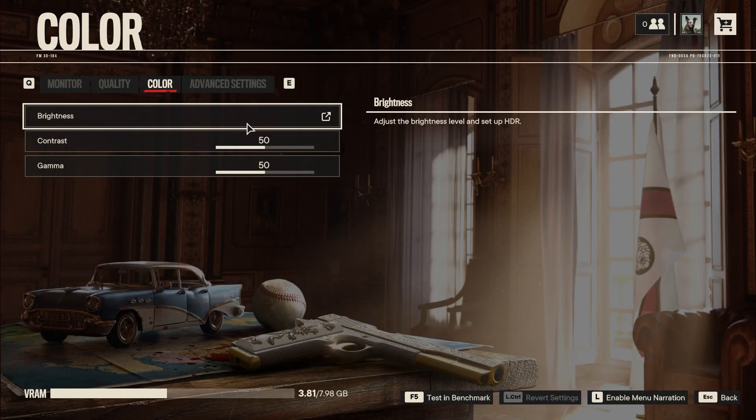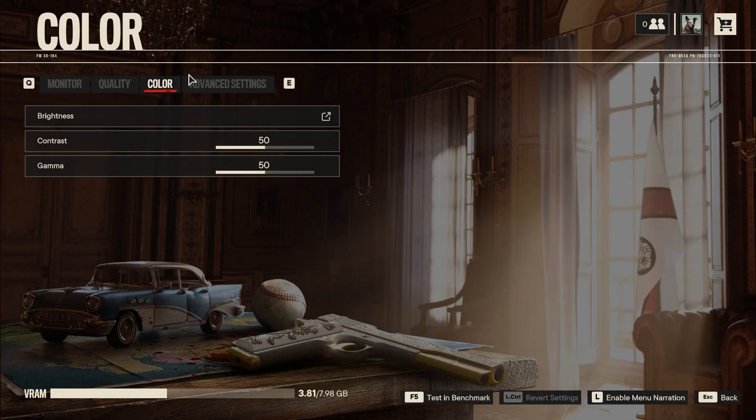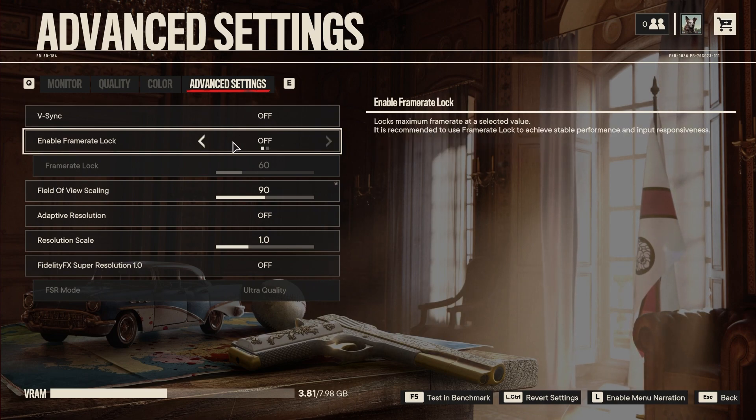The next tab is colour, which is dependent on your screen — here you can adjust brightness, contrast, and gamma to make it look best on your display. Onto the next tab: the first option is vSync, which synchronises your game's framerate to your screen's refresh rate. This does cap your FPS but can cause screen tearing, so it's up to you — I chose to turn it off.